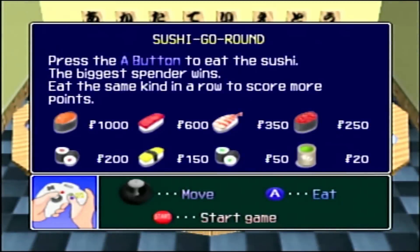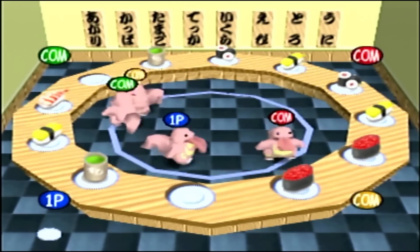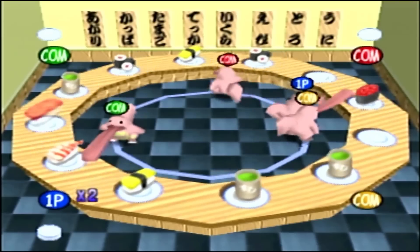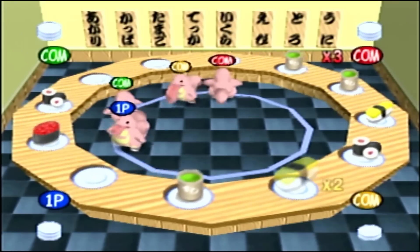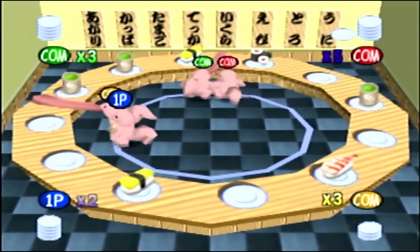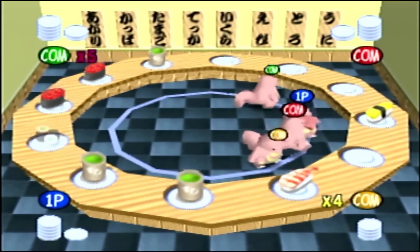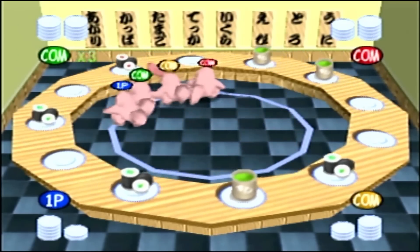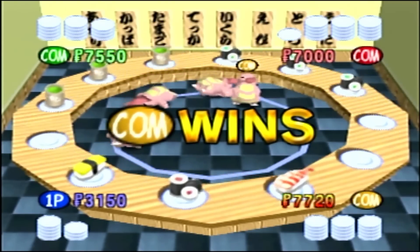The next minigame is Sushi Go Round, probably the most intricate and enjoyable of the minigames. We play as Lickitung in a gluttonous rampage to eat as much sushi as possible. There are eight distinct types of sushi, each with different prices, and eating a piece earns money based on its cost. If we combo two of the exact same type of sushi, we get a multiplier equal to the current combo level, which caps at five and resets whenever we eat a different type. Whoever has the most money when time is up wins.